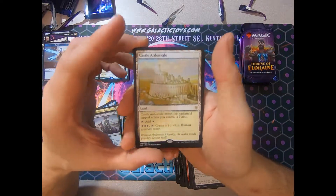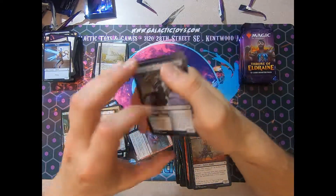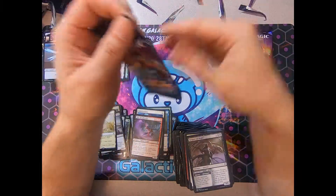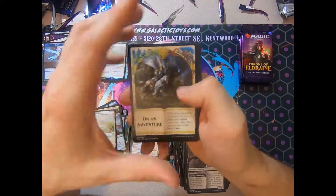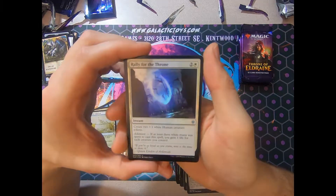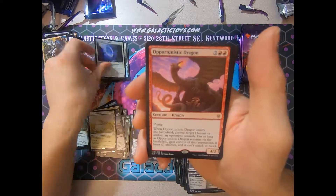Another Castle Ardenvale — we are now at six castles. Call this the Castle Box. Hopefully they all spike. And a Foil Rally for the Throne. I really like the foiling on this one — the blue flame. Can the camera capture my glee?